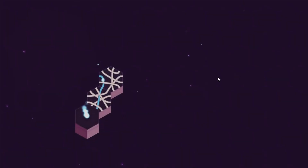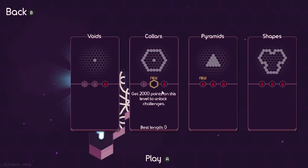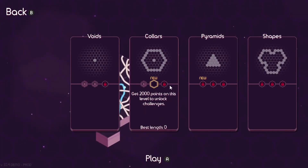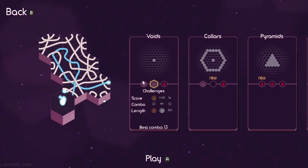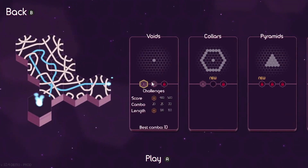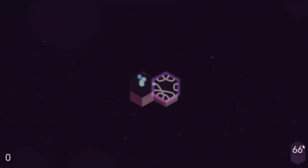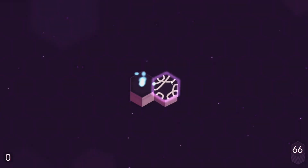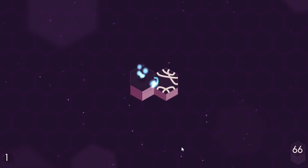There we go — best chain, how many tiles I got in a row. If you meet whatever point base the game wants you to, you'll unlock challenges — that's what these are. This one started you off with 33 tiles. Presumably there's increased difficulty — oh, increased tiles — so it's increased difficulty. Well, let's get on out of here.